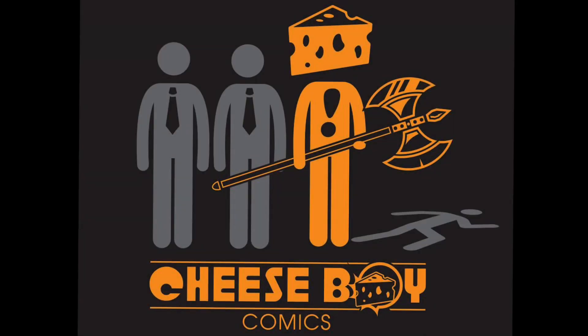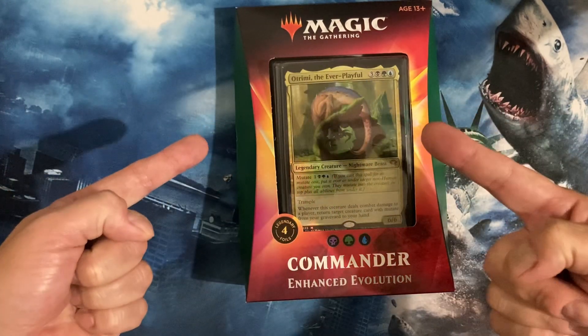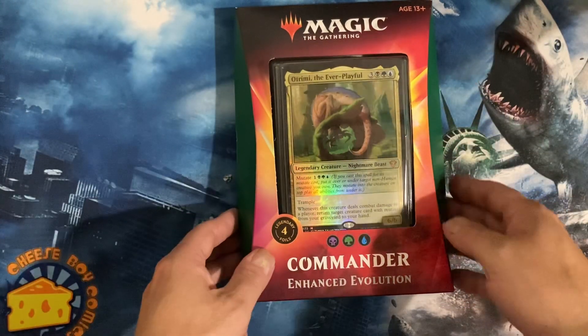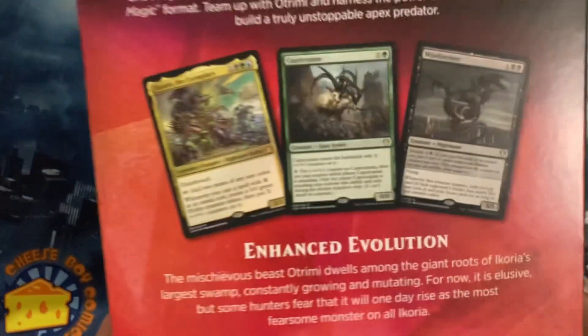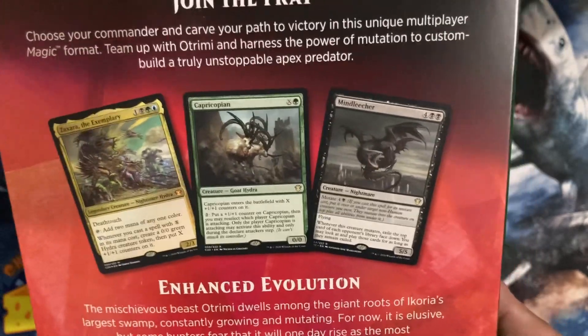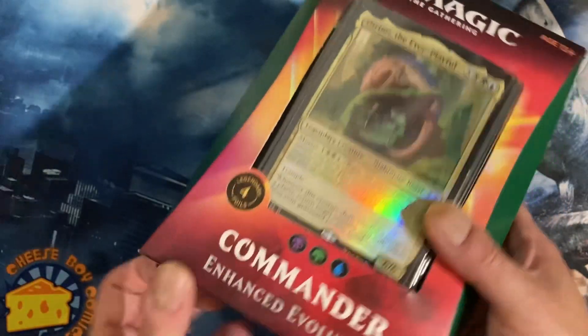What's going on friends, welcome back to the Cheese Boy channel. We picked up a couple commander decks - a little bit older stuff - Enhanced Evolution. Let's open it up and see if we can remember what's inside. It's been a little bit since we put something up; we were on a roll and then life got busy on us, so let's open up some commander decks.